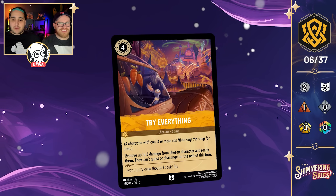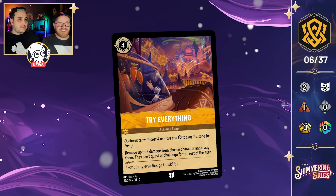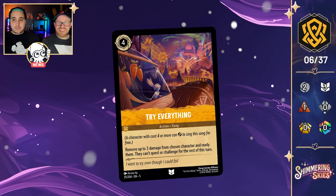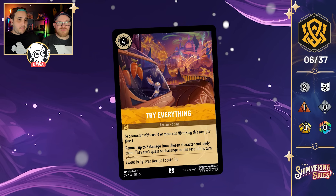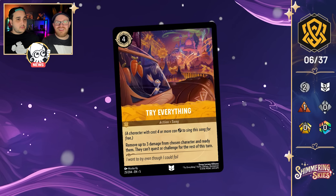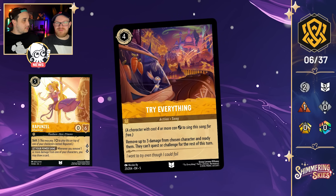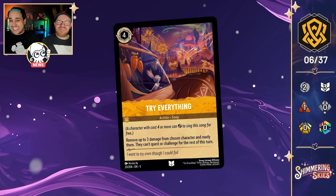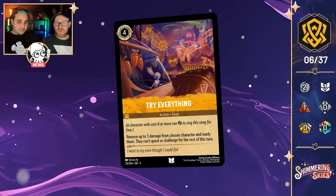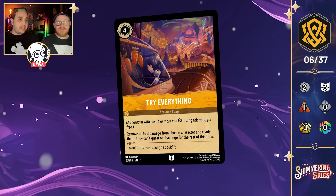We also have a song — Try Everything — a 4-cost inkable. Remove up to three damage from chosen character and ready them; they can't quest or challenge for the rest of the turn. Once more this readying effect makes its way into Amber. Personally, this feels a little less interesting than Sven. We've seen damage removal a lot in Amber and outside of Rapunzel Gifted Artist, there aren't many payoffs for it. It would've been cool if it also let you draw a card.